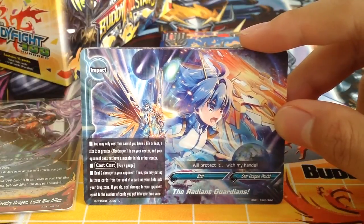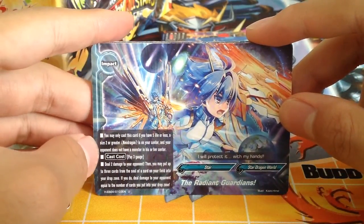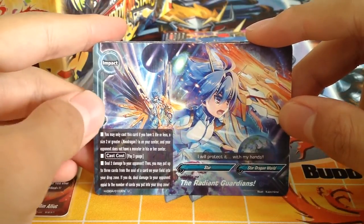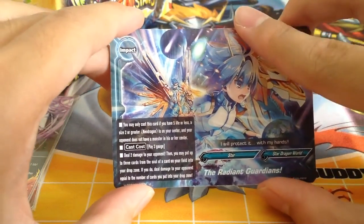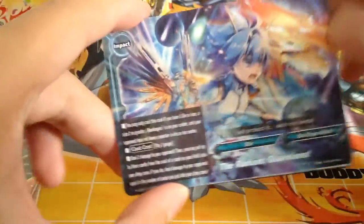I think Radiant Punisher is still a better impact. You may only cast this card with 5 life or less and a size 2 or greater New Dragon on your center and your opponent does not have a monster. This is too much — maybe it works with size 3 builds like the Martial Fortress build.